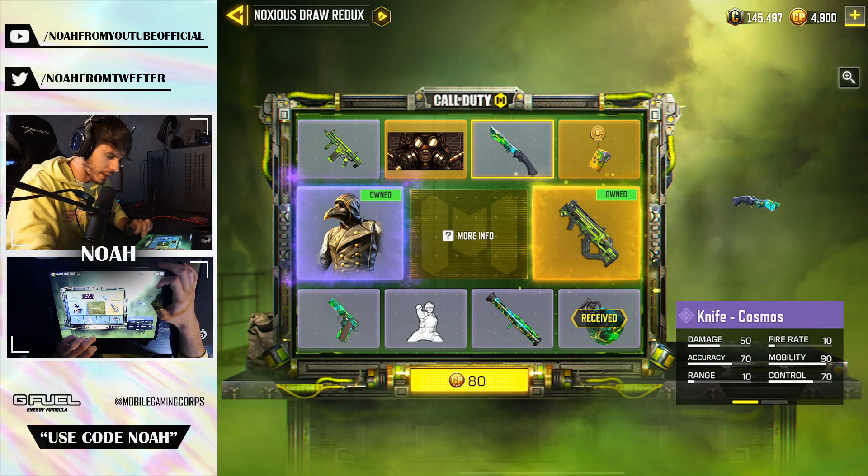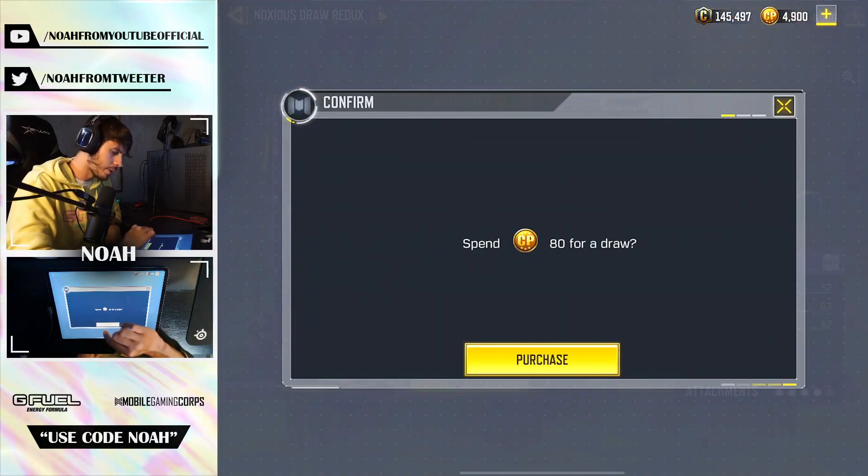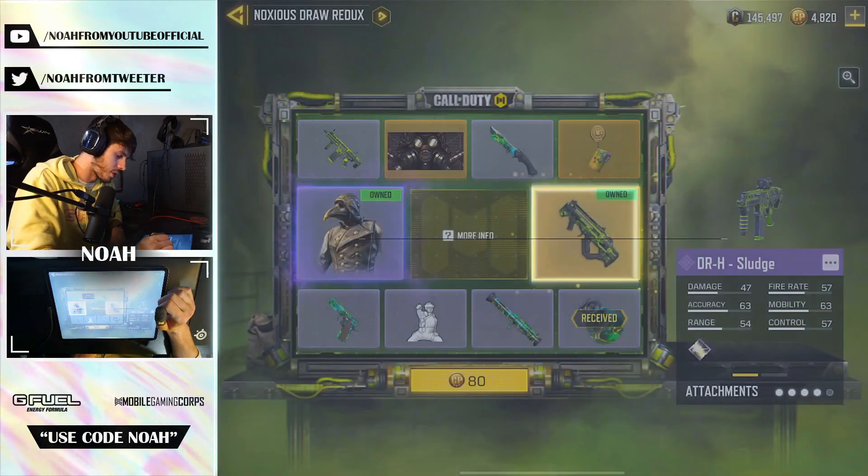I wonder if we'll be seeing the Locust and Razorback come back at some point. Anyway, let's go ahead and keep continuing here with this draw — so for ACP, come on, give me the DRH.